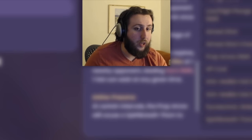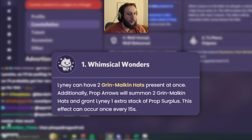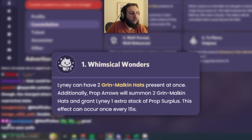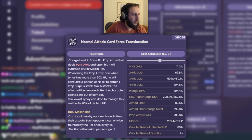Looking at constellations: C1 allows two Grin-Malkin Hats at once, and prop arrows summon two hats and grant one extra prop surplus stack once every 15 seconds. Reading just the first two sentences you'd think it doubles his damage, but the 15-second cooldown on the extra stack means it's really equivalent to about one extra hat per rotation — not even a full charge attack, more like half the damage gain since you're not getting an additional prop arrow, just an extra hat.